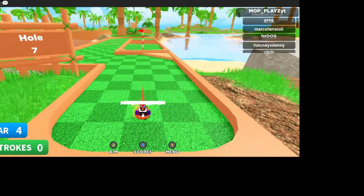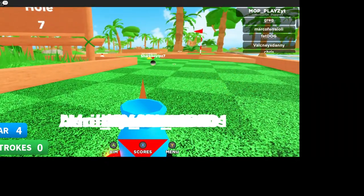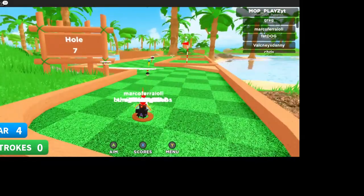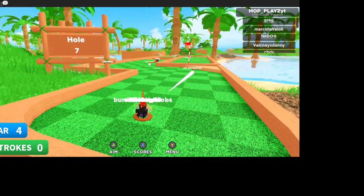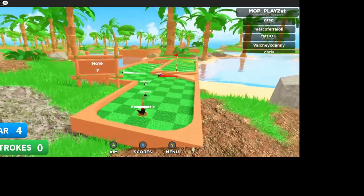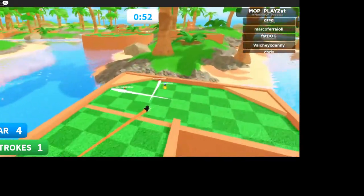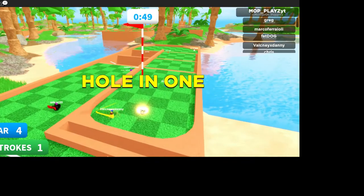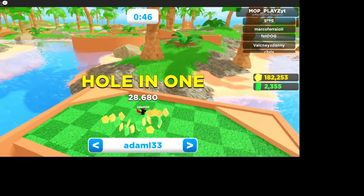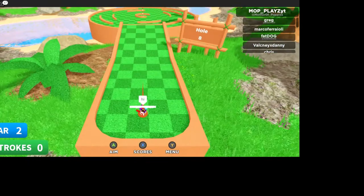Hole seven — this is a fun one. You see that flag in the very far distance behind the tree? Aim for that flag and go 72 power when those wall things come over. I got it! I like how the little walls kind of swooped over for you — I thought I was gonna miss them for sure.